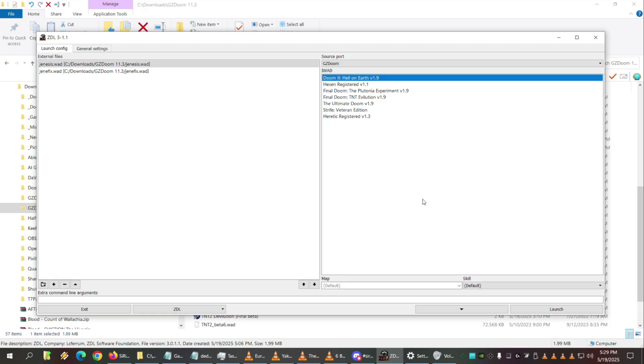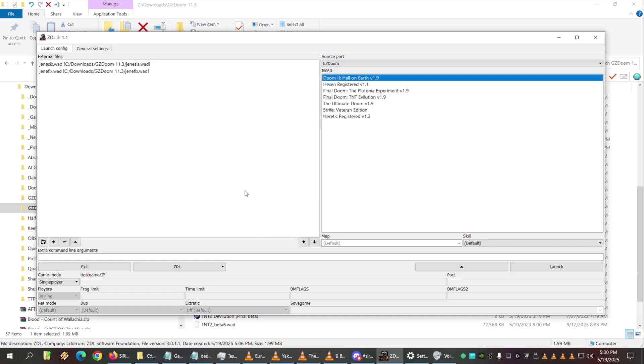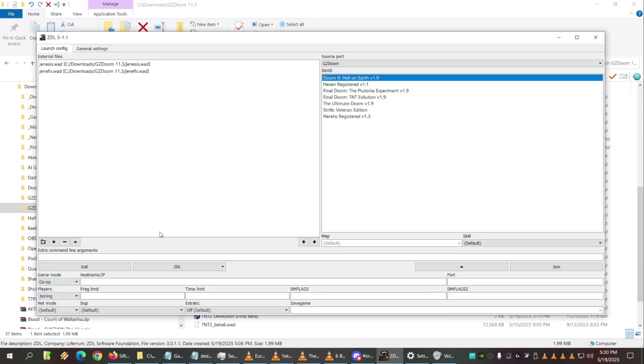For special command parameters like setting up co-op: at the bottom right there's a big Launch button, and next to it a little dropdown arrow. Click that — it brings up all the extra networking stuff. You can change from single-player mode to co-op. Below that there's a Players dropdown that says 'Joining' — that's how you choose whether you're the host or joining. If you're hosting you don't need to put a hostname/IP, but if joining you do. There are also DM flags.